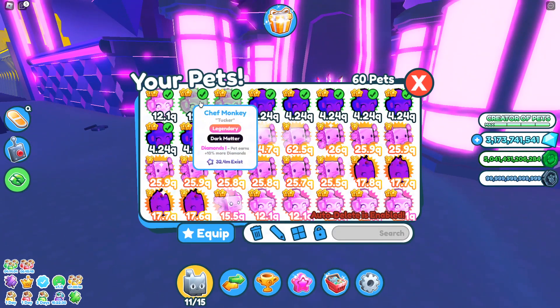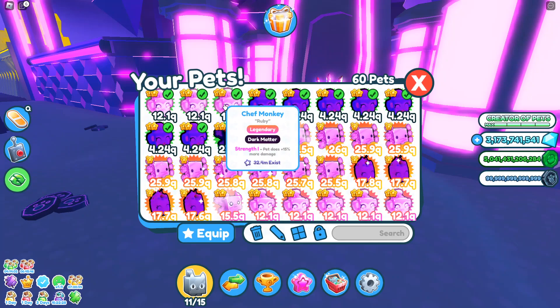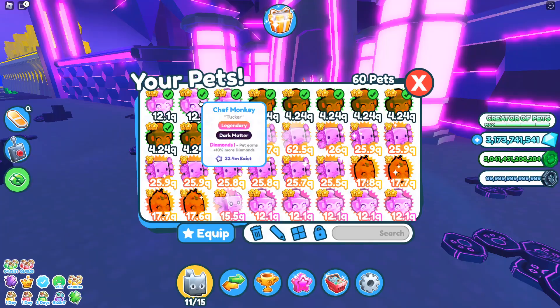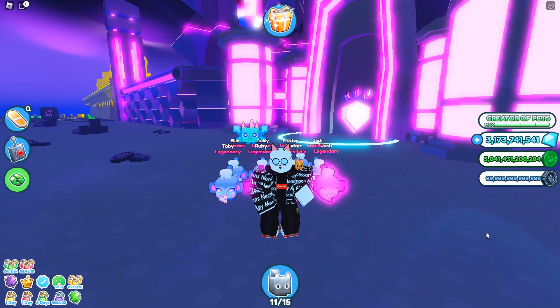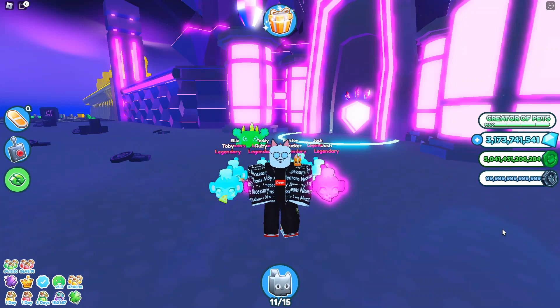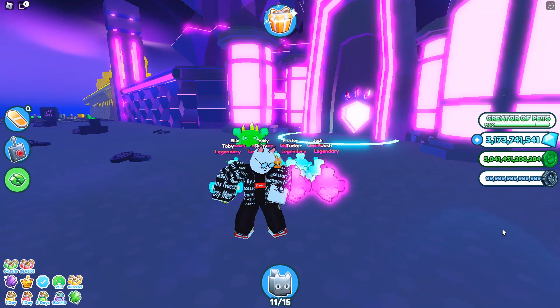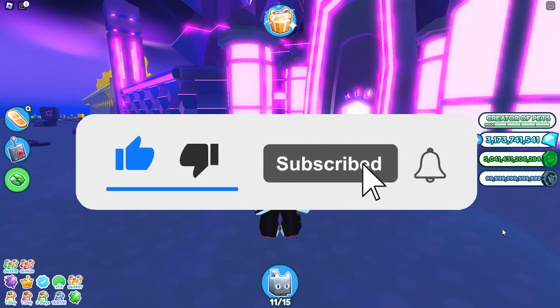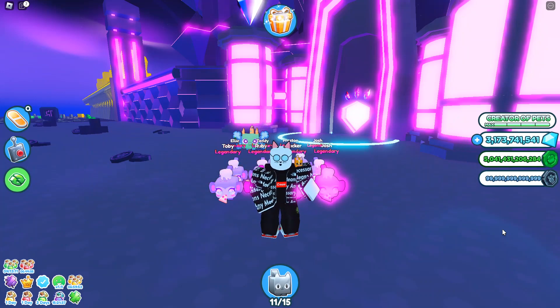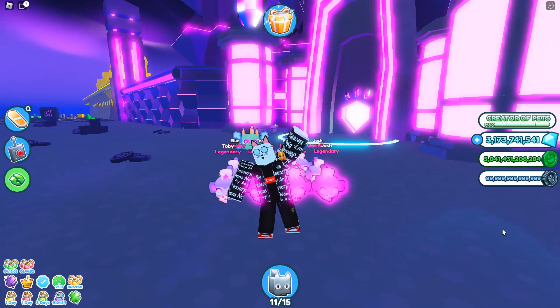To get the dark matter Chef Monkey in the Kawaii update in Pet Simulator X, all you want to do is get a full team of these and then go to the enchant machine to get Cartoon Coins 5. That concludes the video on how to enchant the brand new rainbow Chef Monkey. Let me know your thoughts in the comments, don't forget to like and subscribe for more content. This is Cream Puff K signing out — peace and be blessed.